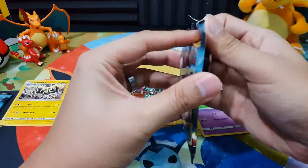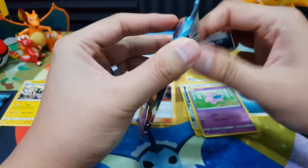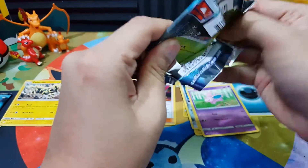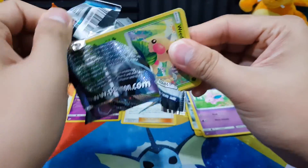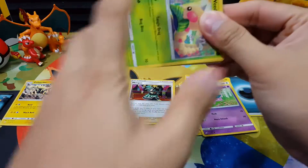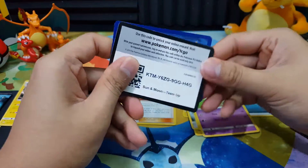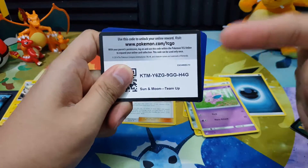So the next pack, hopefully a white code, because we've been getting a lot of green color code cards. I guess the code would be — here. Make sure I hide the barcode. Get your code.